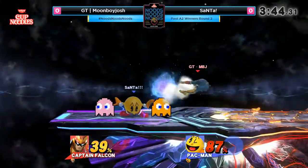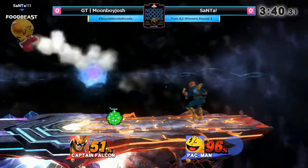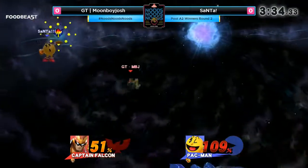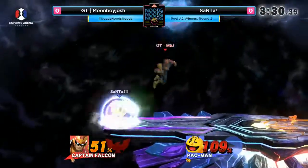The trampoline saved him. And that's what's really nice about Pac-Man — you don't have to worry about getting spiked that much if you've already used your trampoline. Wow, that melon. Moonboy Josh with the melon setups against Falcon. Okay, let's see how this ledge trap is going to turn out.